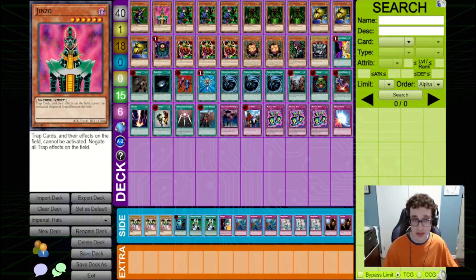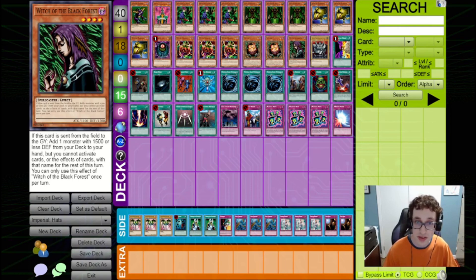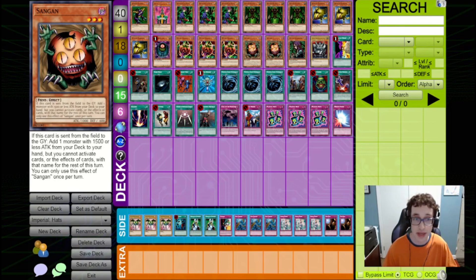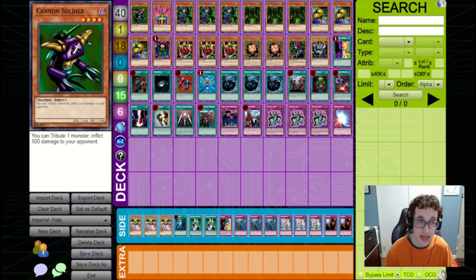We are playing a Jinzo in this deck because it can be great after you've flipped up a monster and you don't have a Magical Hat — you can just tribute it off for Jinzo. It is searchable off of Witch of the Black Forest as well, which we're playing alongside two Sangans, because these three recruiters are some of the best monsters in this format, being able to search pretty much any monster you'd want from your deck to hand. We've also got three Mystic Tomatoes to search out these recruiters, and also a Cannon Soldier, which Mystic Tomato can also search out.